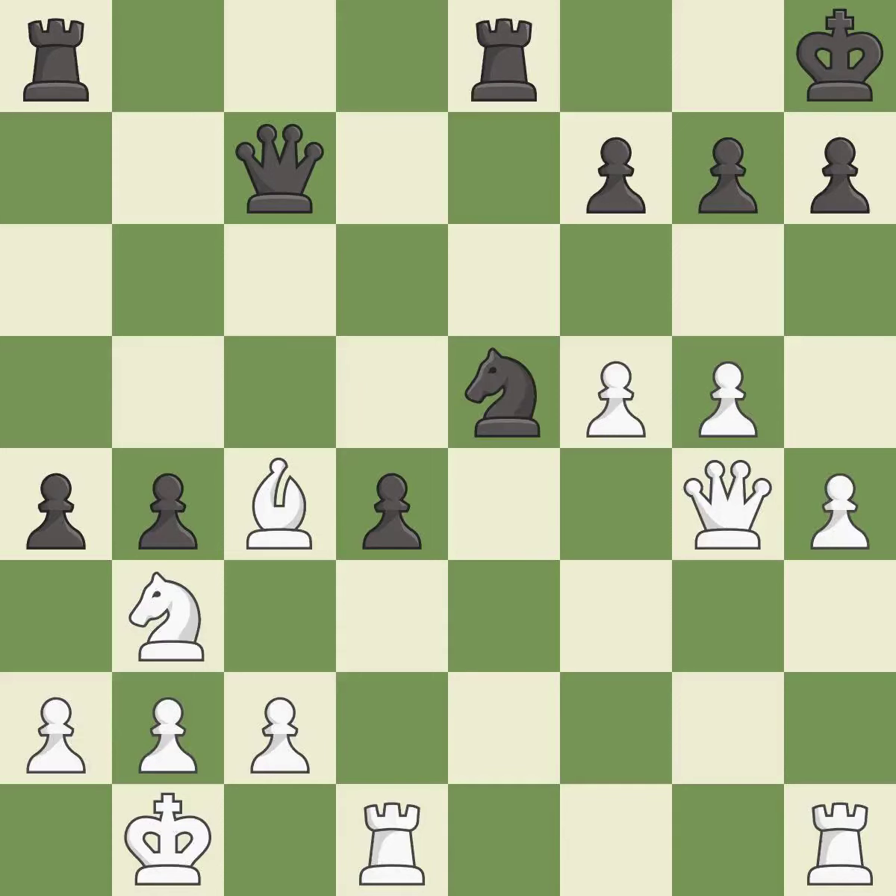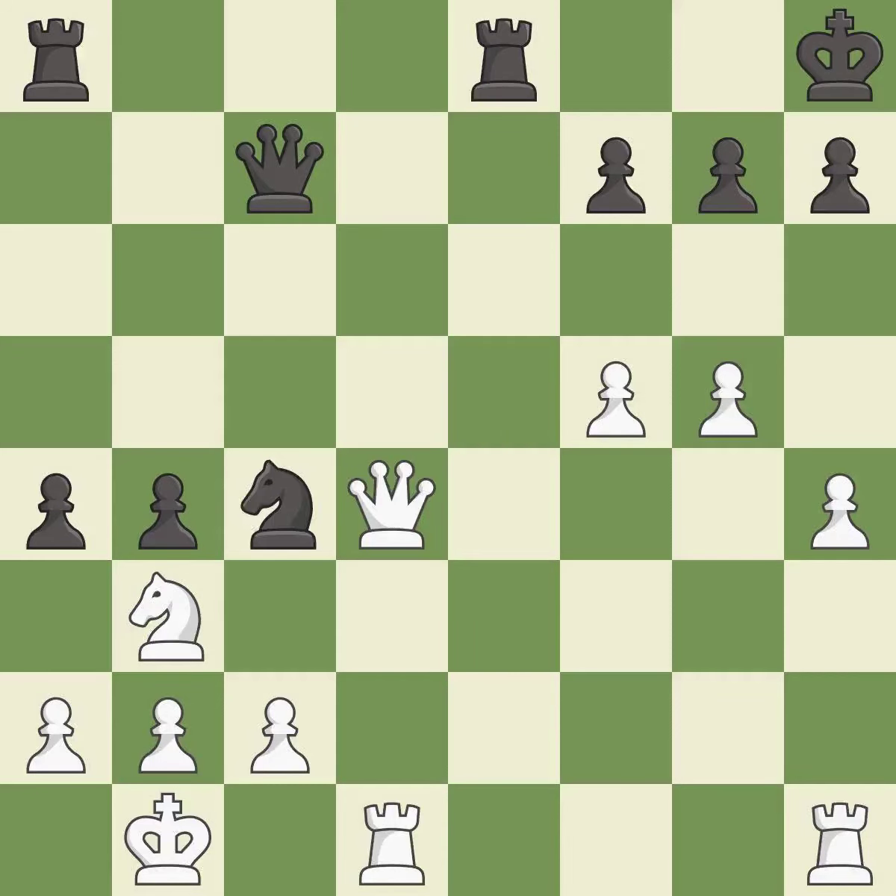This forks pieces by creating a simultaneous attack — it is best. After all captures, this is an equal trade. This is the only good move — it is a great move. This is the strongest option — it is best. This loses a pawn; there was only one good move there. This ignores an opportunity to offer an equal trade of pieces — it is a mistake. This wins a pawn. This is the only good move — it is a great move.